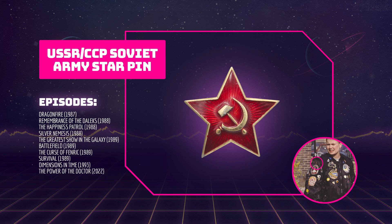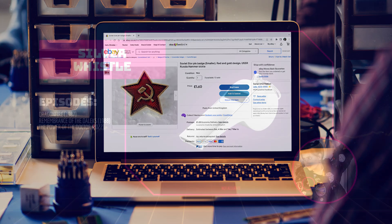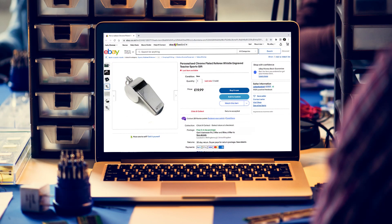Starting at the top of Ace's right sleeve, there is a pin of a Soviet red star with a sickle and hammer inside. This pin is always present on the jacket and you can find similar pins on eBay and Amazon. A silver whistle held onto the jacket with a safety pin can be seen on the right of the Soviet star pin in Dragonfire, Remembrance of the Daleks and The Power of the Doctor. There isn't anything unique about the design, so it's pretty easy to find these online.